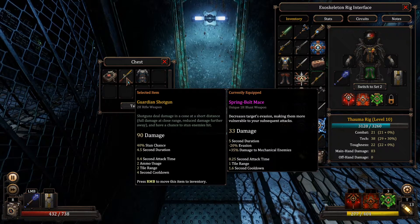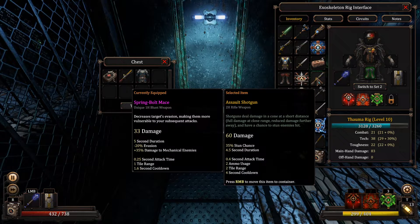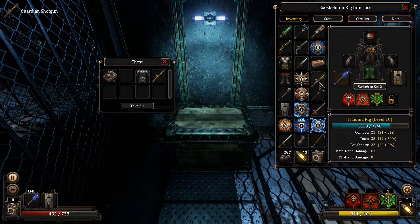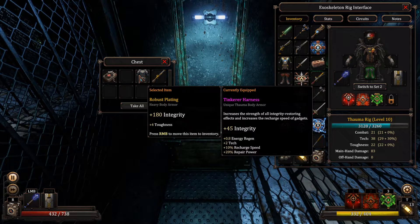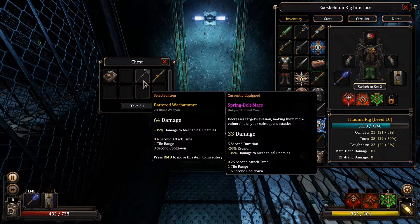Ammo. Oh my lord — a Guardian shotgun, 90 damage. Jesus. We can just leave the assault shotgun, right? There's no point in keeping the assault shotgun when we have the Guardian shotgun. Robust plating — so this is simply toughness. We can replace this hammer which we don't use.